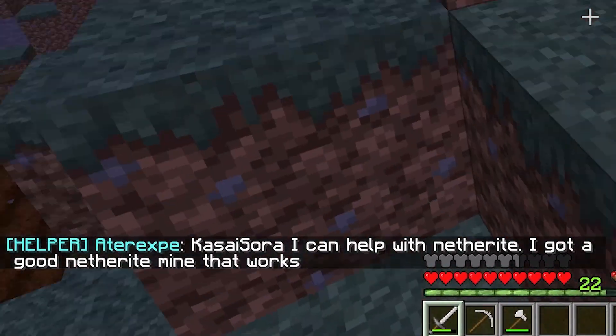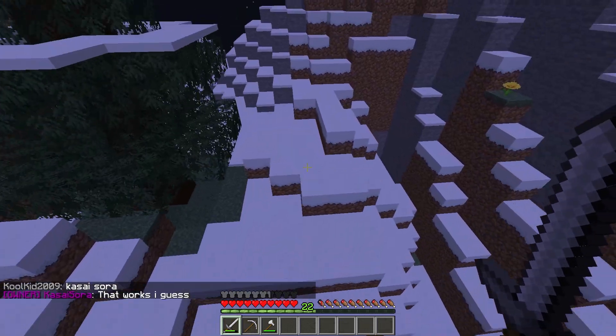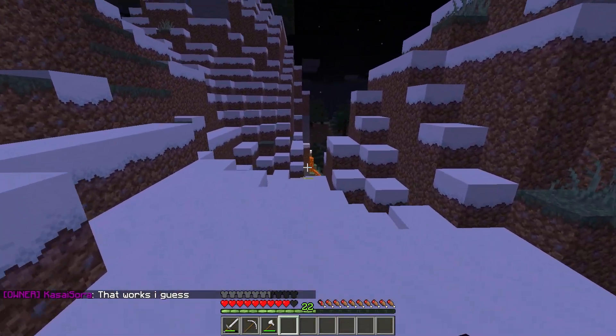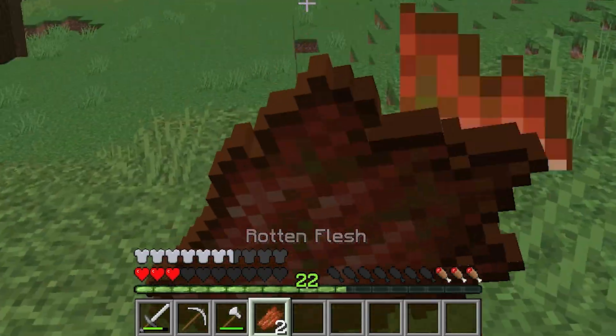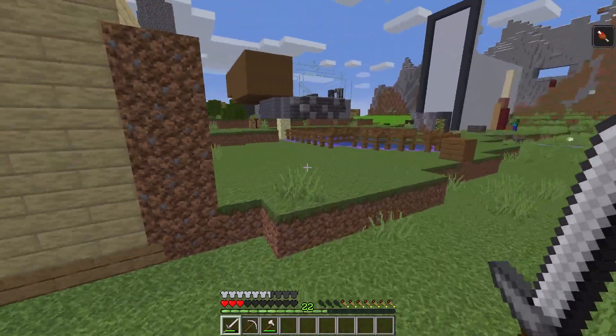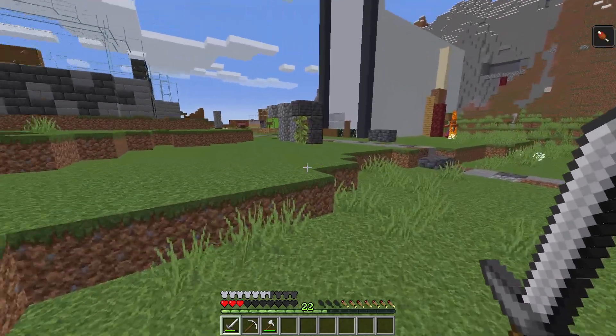Masaya can help me with netherite — he's got a good netherite mine. Let's go back to the city and see if I can get myself some food this time. I survived the fall! Oh, zombie flesh — that works, let's just eat it. But this is quite a big city, actually. The last time I took a look at it, it was quite small, but now there are so many houses already. Most of them aren't done yet, but there are quite big houses.